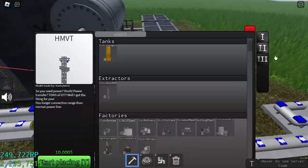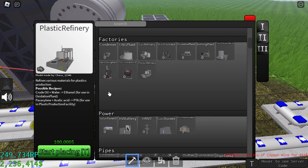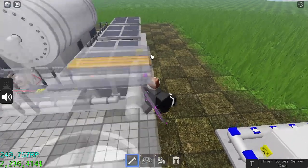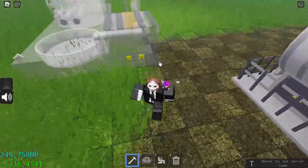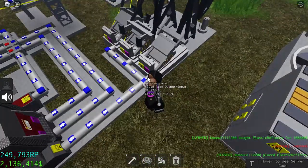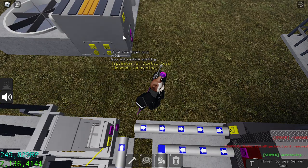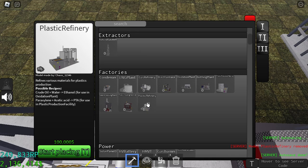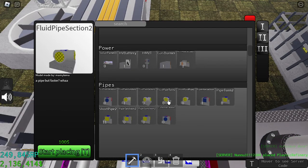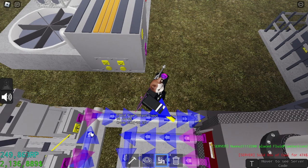We need ethanol from the plastic refinery. The formula is: crude oil plus water equals ethanol. You can place this factory anywhere else — for example, near the crude oil rigs where we already have a lot of crude oil. That way we can connect that pipe there too. It's not exactly recycling but it saves our crude oil and saves headaches.